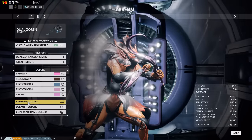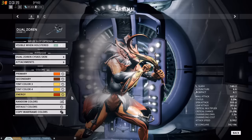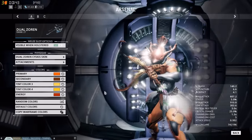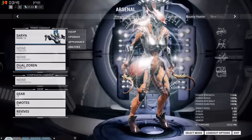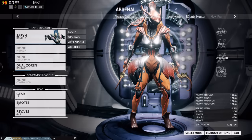The skin for Saryn is 165 plat, and the weapons I think are around 50 or so. But if you bundle them all together it's 200 plat right now — limited time, so get them while they're hot. Anyways, take it easy YouTube.